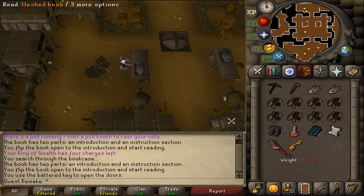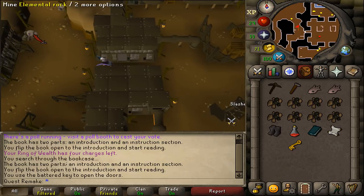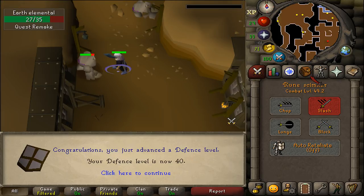If you have the slash book in your inventory, be sure to drop it before you continue with this quest. Next, let's make two Elemental Bars. Go west and mine an Elemental Rock. Kill it twice to get two Elemental Ores.